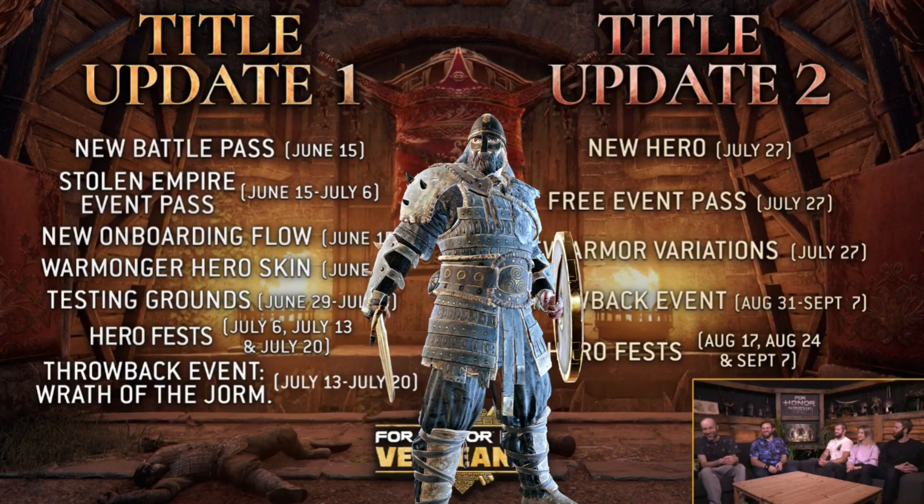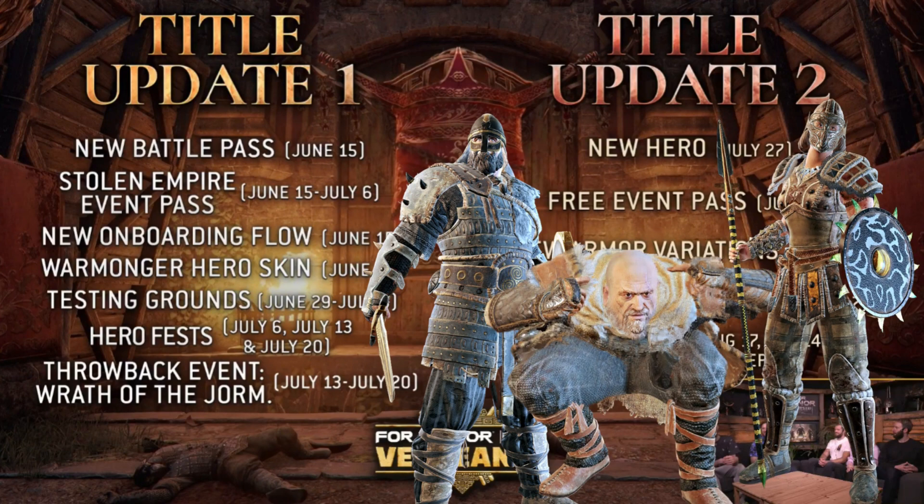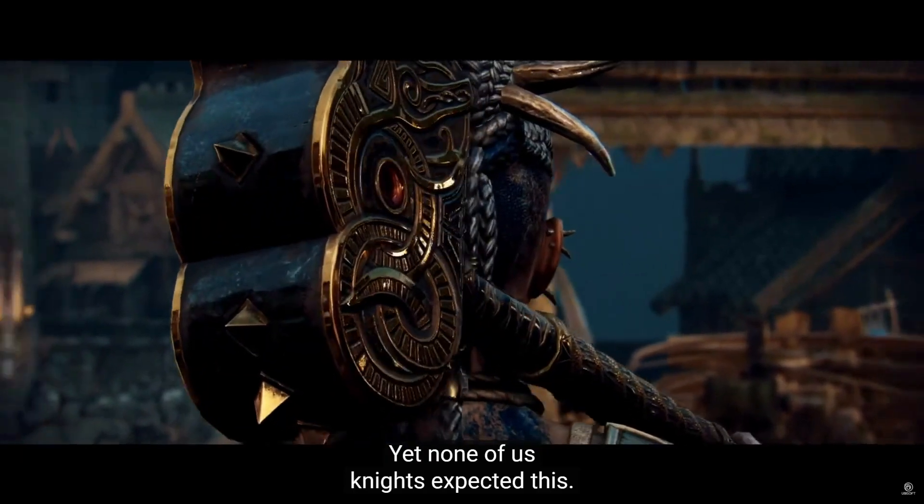For the Hero Fest: July 6th we have Warlord, July 13th is Griffin, and July 20th is Valk. What you need to know about the Hero Fest is you're going to get a couple of different emblems and a new execution for that hero. The execution is the most exciting thing to look forward to — I don't know how many people actually use those little emblems that look like the hero, but it's there if you need it.